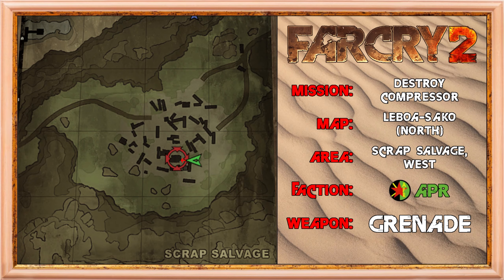Hello everyone and welcome to the trickshot tutorial for the third APR mission in the northern map. This mission is to simply destroy a compressor at the scrap salvage in the western region of the map.